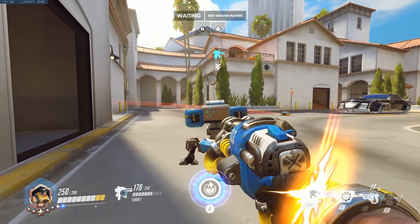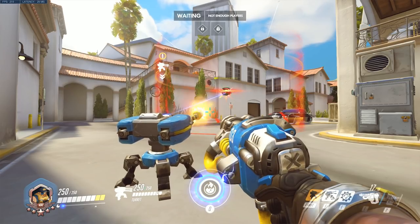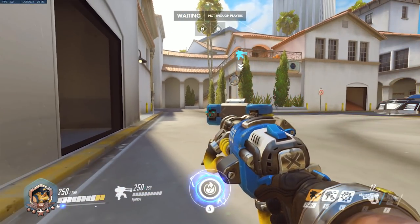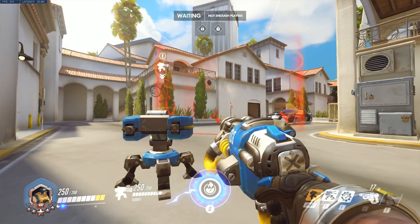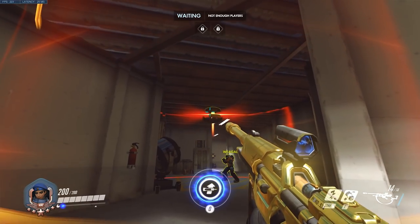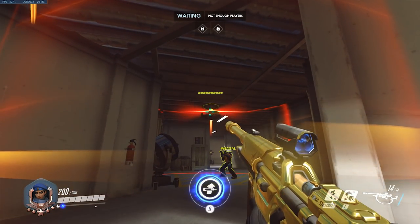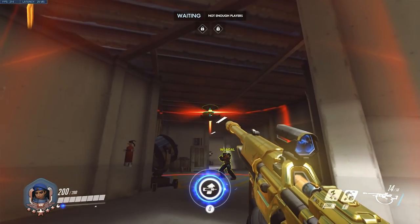You also need to be careful of where you place the Immortality Field because Torb and Sym turrets will shoot the beacon, as will Bob. In Torb's case this can be extra useful if you're trying to destroy it because your turret will shoot whatever you shoot. For Ana players, sleep dart will not disable the beacon so don't even bother to try — you can sleep omnic robots but not unthinking machines.